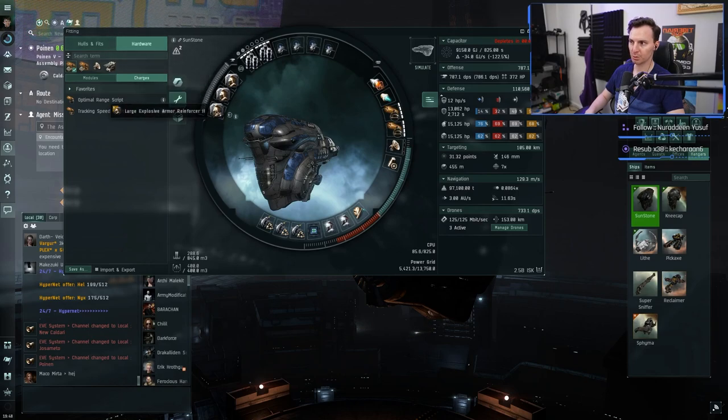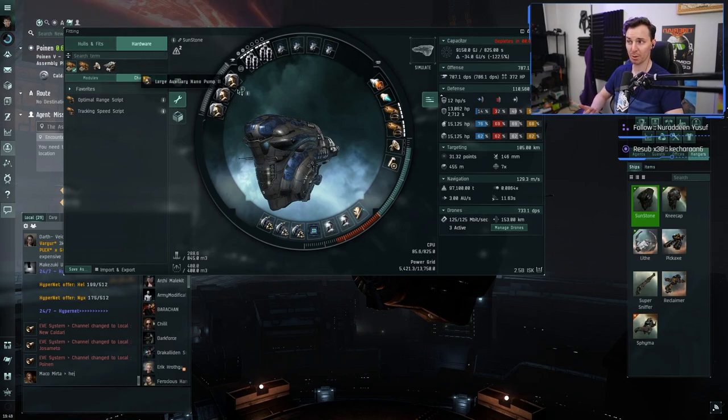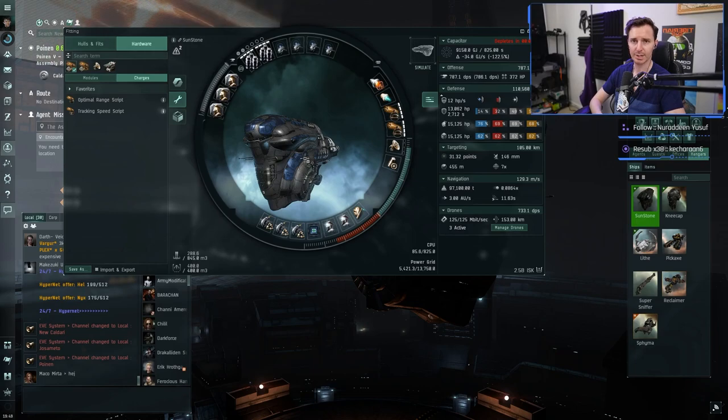For rigs: two Auxiliary Nano Pump IIs and an Explosive Armor Reinforcement. This is my personal take — I only have one Dominix right now, so as long as I can do an armor rep focused fit I can swap out the offense as needed. Keep in mind if you remove rigs they are destroyed, and these are expensive. If you have multiple ships you can have dedicated setups, but this is just my armor tanking boat.